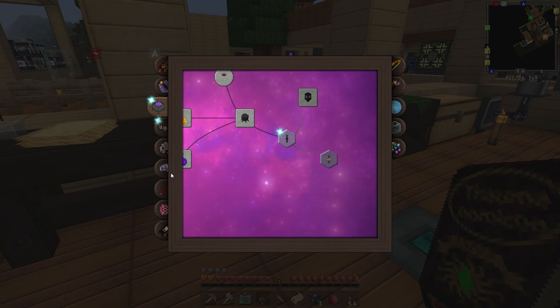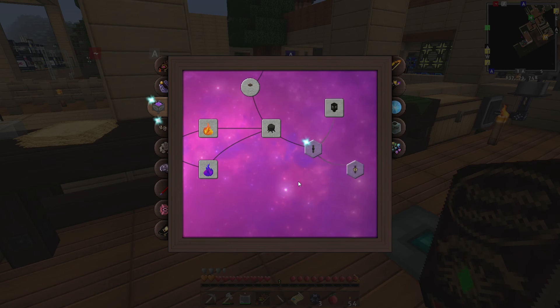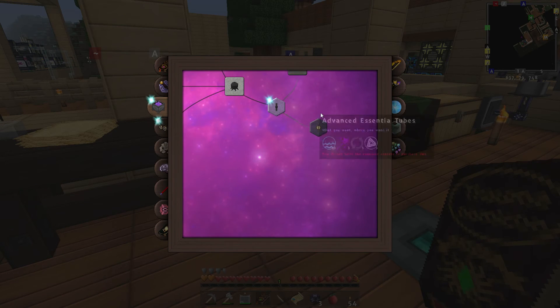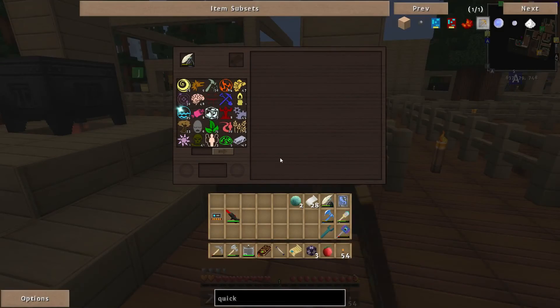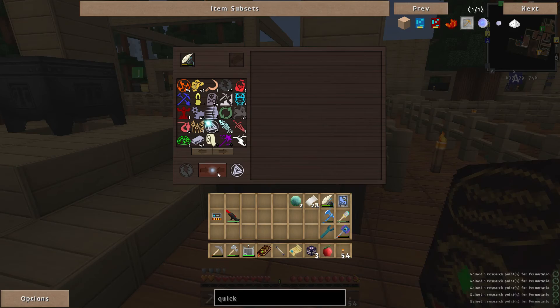Let me go back down to the Energistics. It still hasn't unlocked that particular section, but we've also got an advanced sensor tube, so we need some Permutatio to get that — which I believe is Auro and Perditio.